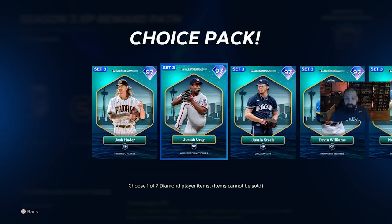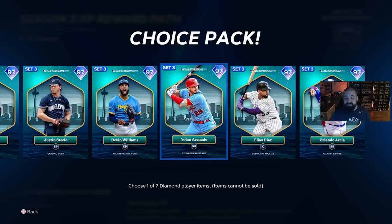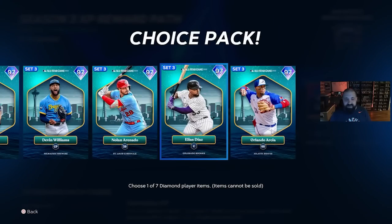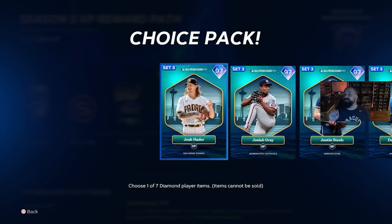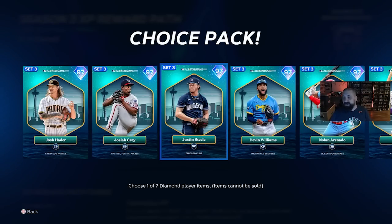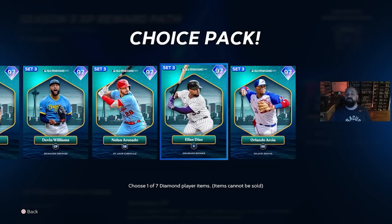The NL All-Star pack at 180,000 XP features a bunch of 97 overall NL All-Stars. We've got Josiah Gray, a Nolan Arenado at 97 overall — the only card I really care about. His contact and power against lefties and righties are under 100, but he has diamond hitting and diamond defense. There are seven players in this pack and you can earn it up to four times, so you get four out of those seven players. They are sellable, so if there's one you want beyond your four free ones you can buy from the marketplace — and these cards are going to go towards the big Set 3 collection.